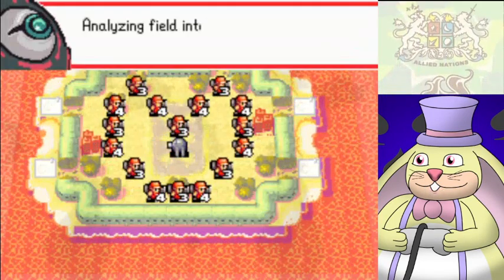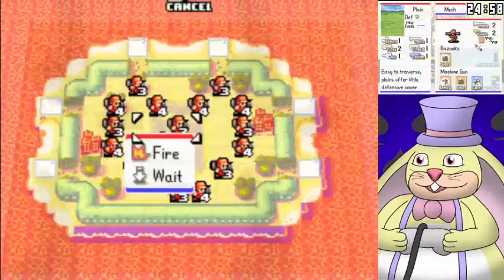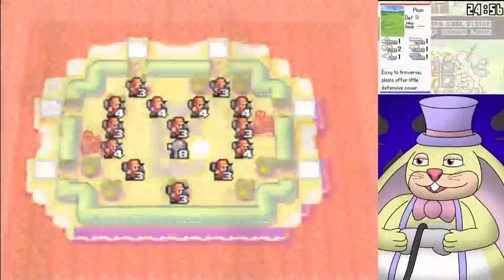First map: basically you just take all these mechs and suicide them on the Neotank. That's basically all you do.